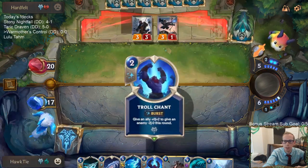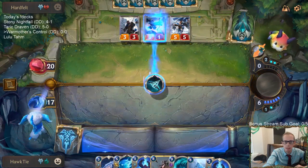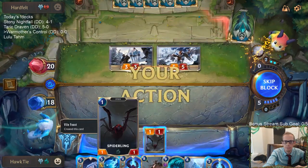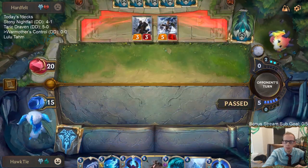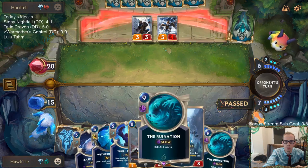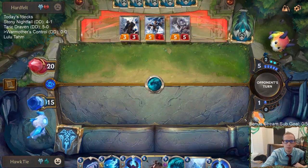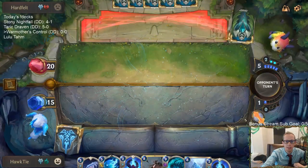We can try to set that up for next turn. This turn we can just go Vile Feast, kill that, block the Heart Guard. I'll pass here.